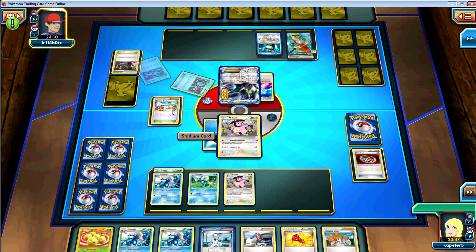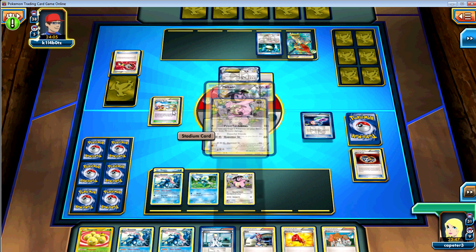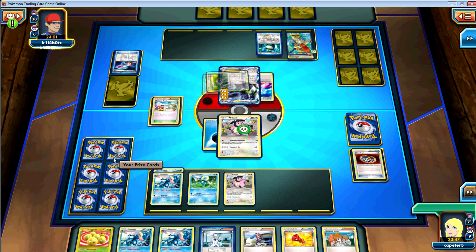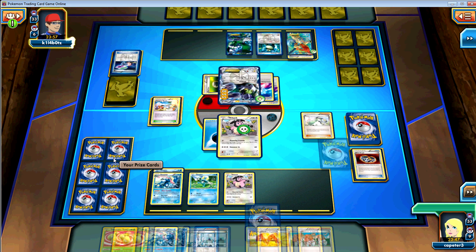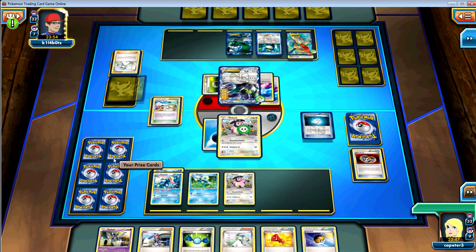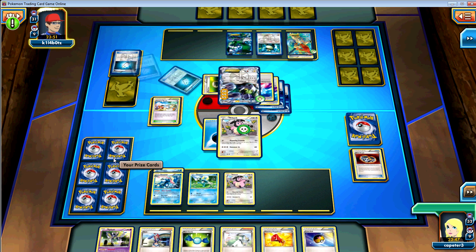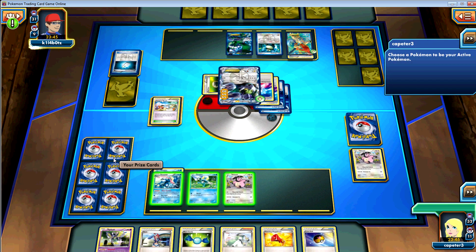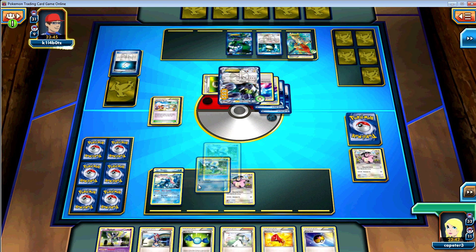I mean, it turned out okay, obviously. I thought I was safe — there was no way this Miltank could go down. And he ends me anyway. But I foresee another Froggy coming out. Turn 2 Jet Blast, or whatever that attack's called. That's definitely one I would have wanted.